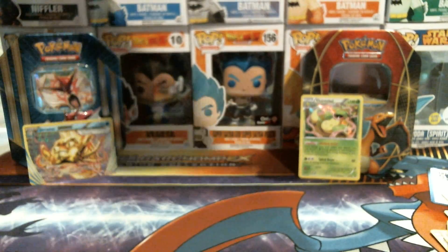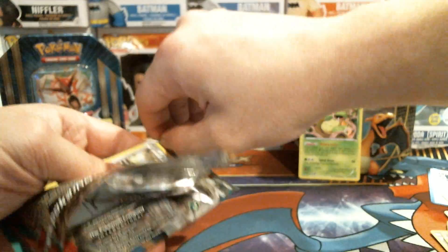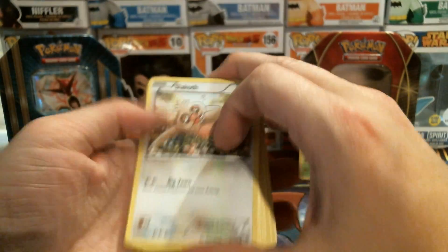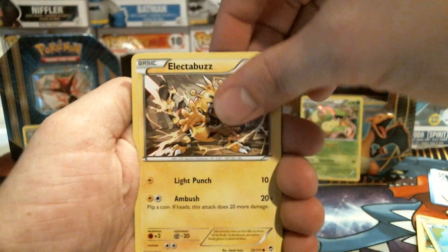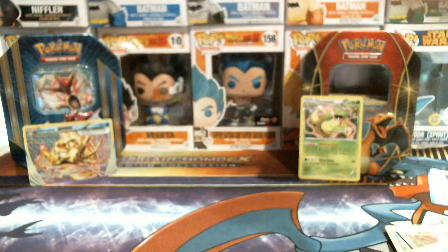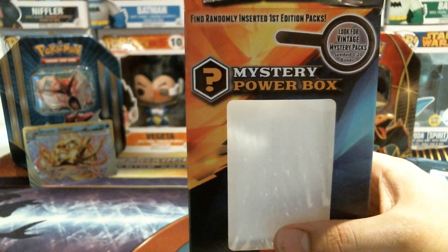So three packs down, maybe four — another Furious Fist pack here. Slakoth, Pikachu, Plusle, Poliwag, Electabuzz, Klefki, Tyrant, Sparkling Robe, Reverse Holo Clefairy, and an irregular Rare Beartic. Unfortunately guys, that was our last pack. We did not get a Vintage Pack out of this one.